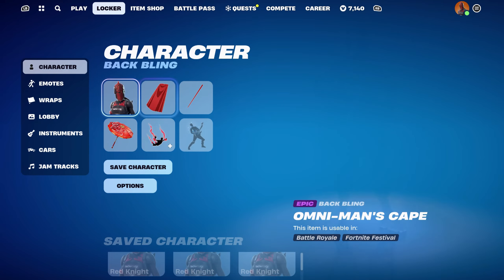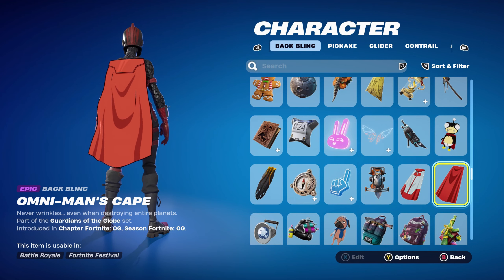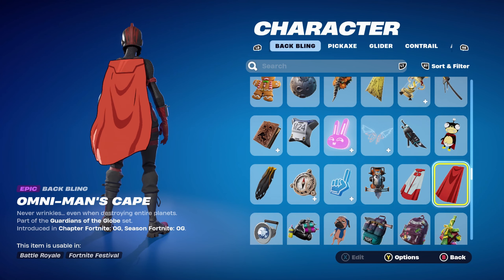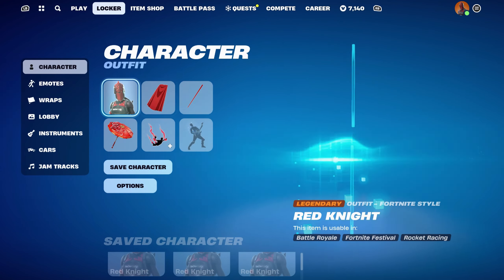For combo number 5 I thought I'd use a cape — it's a cape from a skin I recently bought, which is Omni-Man. I bought the Invincibles bundle and the cape I'm using is Omni-Man's Cape, part of the Guardians of the Globe set, introduced in Fortnite OG season. If you don't have this or don't want to use it, you can use any cape that's red or black — or a mixture of both with red and black. Any cape like that would work nicely. The pickaxe is the Power Pole, part of the Dragon Ball set, introduced in Chapter 3 Season 3 — this is Son Goku's pickaxe and it works so cleanly for the red. You can also use it as a back bling if you want, but for this combo I decided to use the cape as the back bling.